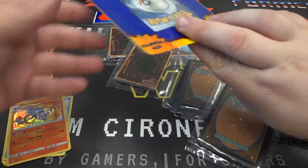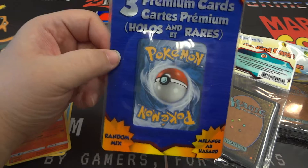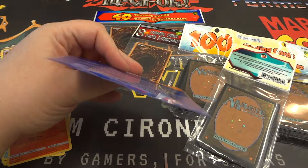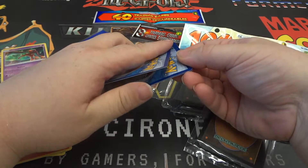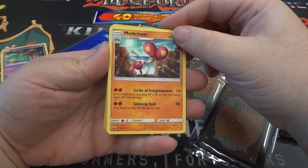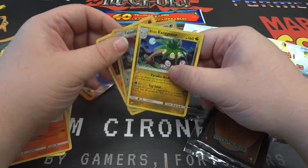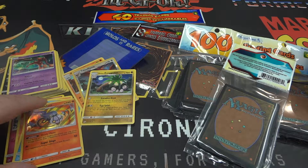Opening up this last one here — this is three premium cards, hollows and rares. It says random mix. It is $2.50 for three cards. Not expecting too much in the world of greatness. Alright — Reverse Hollow Talonflame, a rare Medicham, and a rare Alolan Exeggutor. So three rares, one of them was a Reverse Hollow — that's pretty sweet. And we've got our little stack here with our Deoxys.